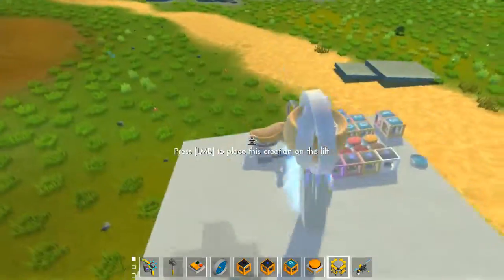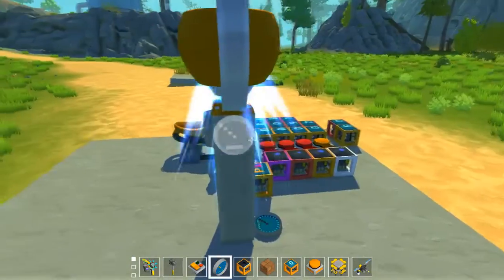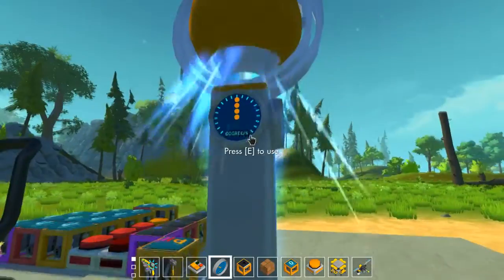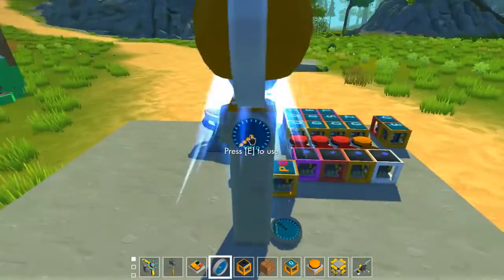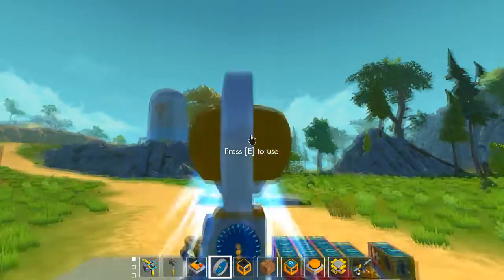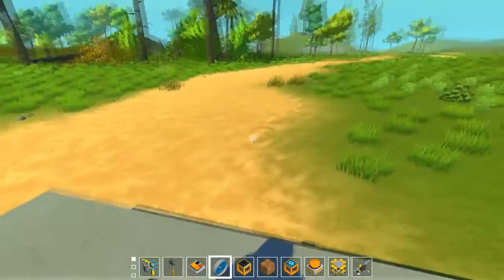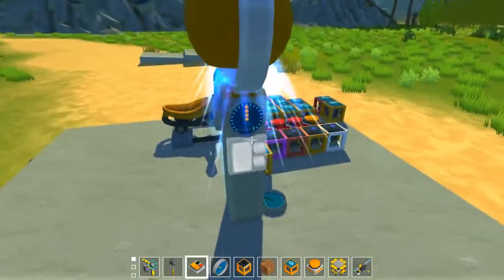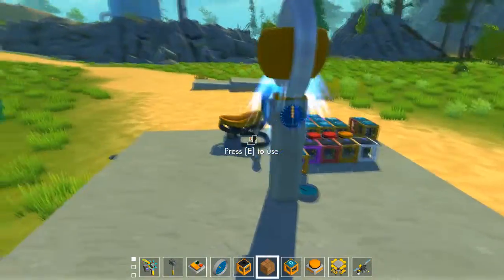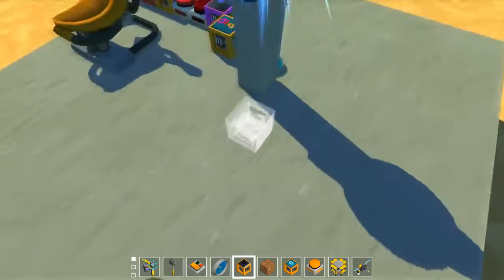Let's move on to tilting. We attach orient blocks — accelerometers in orient mode — which always point up on that axis. If you draw an arrow from one point to another, it outputs the rotation around that axis. Now we need another PID block and some thrusters.